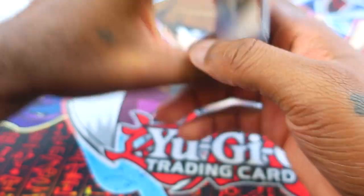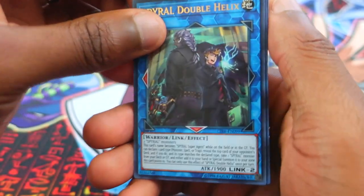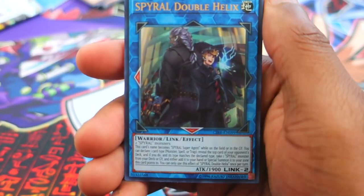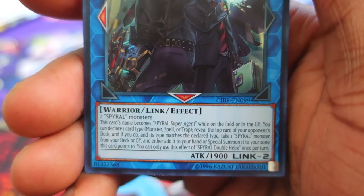I don't even care at this point. Let's go ahead and sleeve these bad boys up. To recap, here are all our holographics from the video: Spiral Double Helix — feel free to indulge in that effect. Then we have Auto Rocket Dragon, Akashic Magician, Lockout Gardna, and last — Winged Dragon of Ra Sphere Mode.